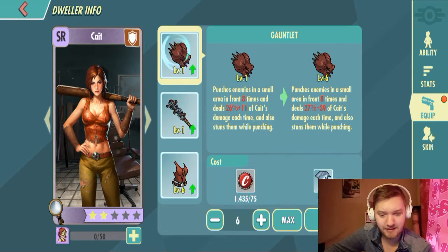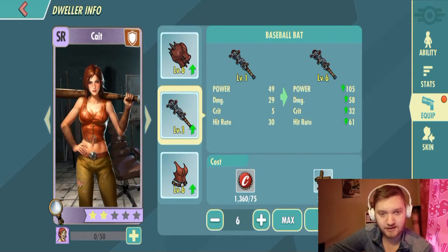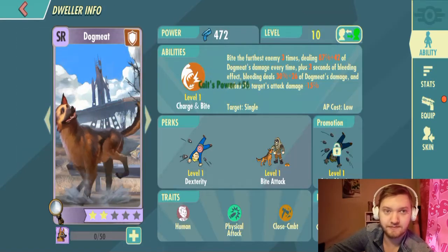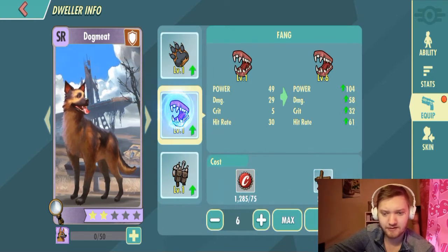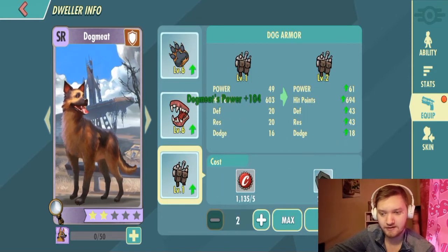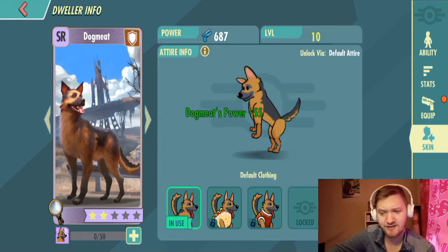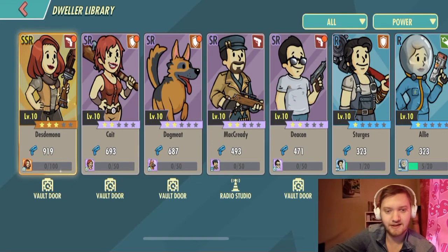Yeah. Upgrade her as well. I guess I could skip this and not record, but oh well. If I started, then I will continue. Upgrade Dog Meat as well. I'm probably going to upgrade the characters that I sent out of the vault. Also, I like the 3D picture, kinda. He looks so cute. We don't have but we can get some costumes for him as well. That's cool.